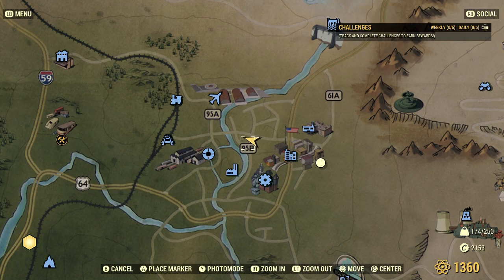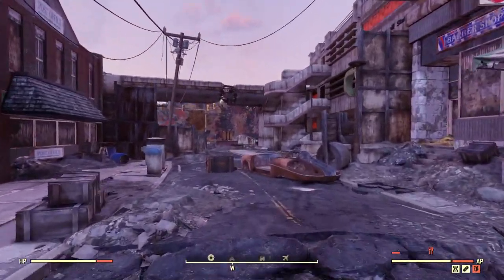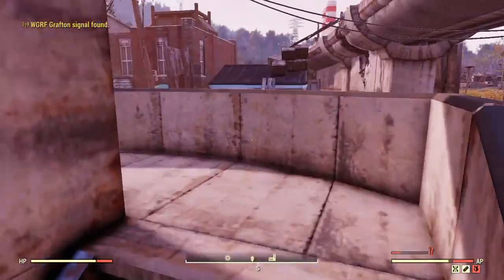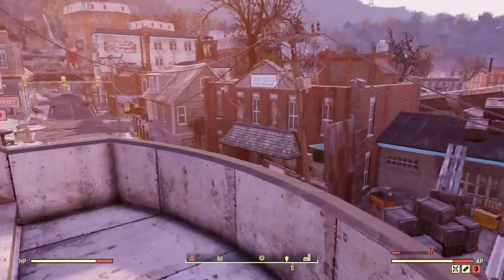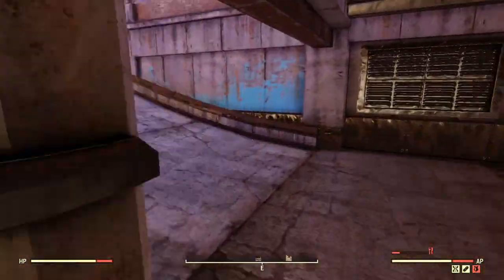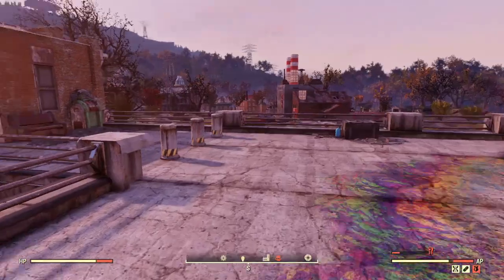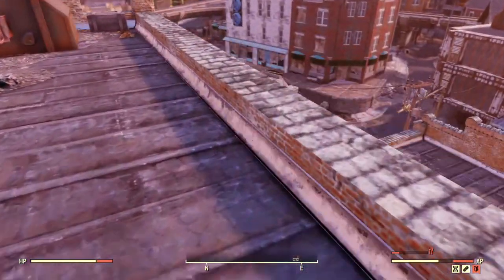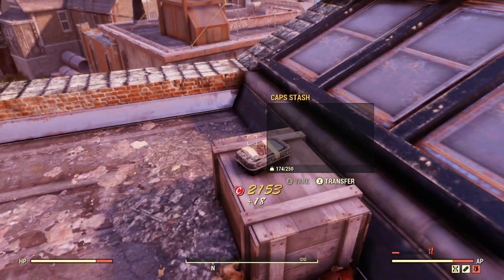Just past that staircase onto the monorail, keep going down the road — you'll see the donut shop. Keep going a little bit, there's a staircase to the right, go all the way to the top. Go up that ramp to the right, turn around, jump up, drop down on this roof, and you've got another cap stash.